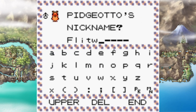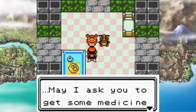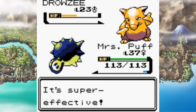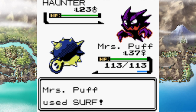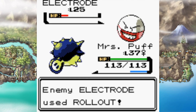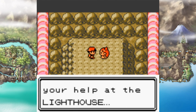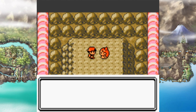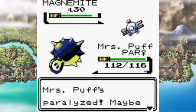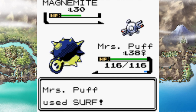I picked up Flitwick the Pidgeotto and Olymp the Miltank as HM slaves. I battled through the tower to reach Jasmine, then headed towards Cianwood. Once there I battled Eusine — and his name is Mystical Man Eusine, which is the coolest name ever. I also forgot to learn Strength before the gym so I had to Surf back and get the Surf gem. I tried Rollout on Jasmine but got hit hard with Thunderbolt — that wasn't very fun.